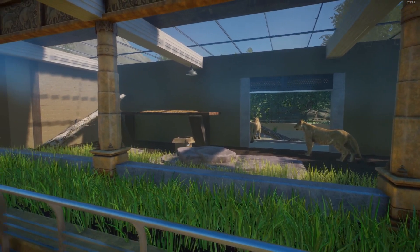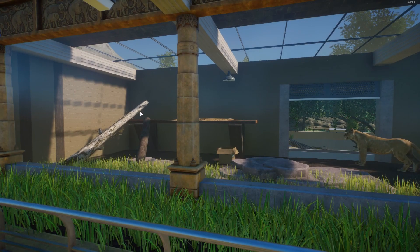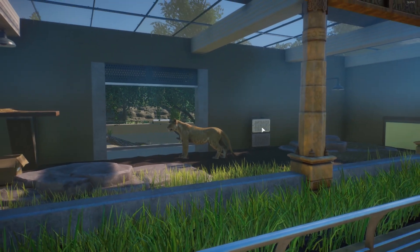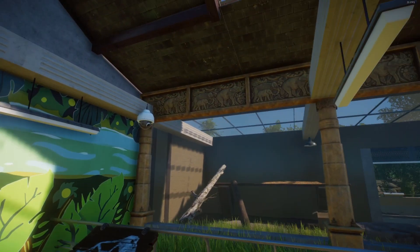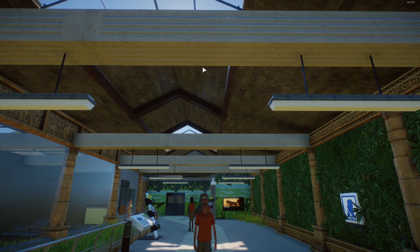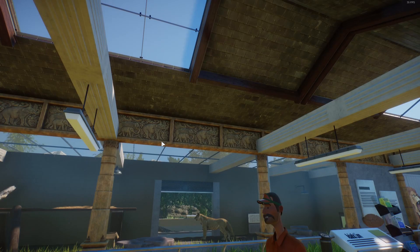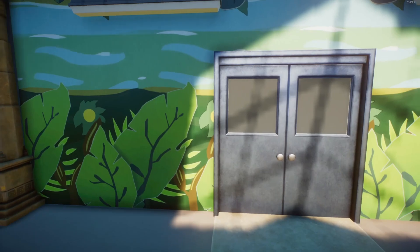So this is the lion indoor area. It seems a bit small but it looks nice — they can climb a bit, they have a few rocks, and they have a scratching thing. And I also love these beams with the roofing. And all these elephant decorations. I can go outside here.